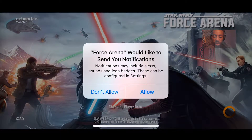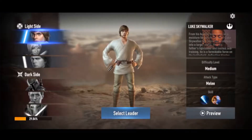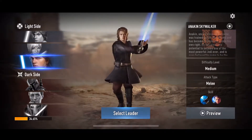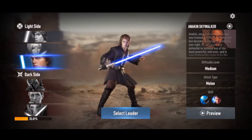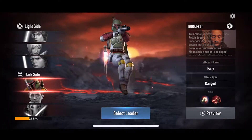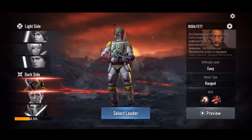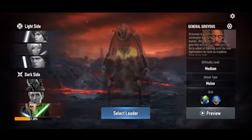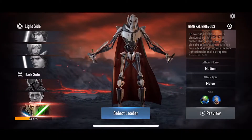Force Arena would like to send you notifications. You've got your selectable characters here. You've got Luke Skywalker, Sabine Wren, and Anakin. Anakin is on the light side for some reason — this is before he's been influenced by the dark forces. And then on the dark side you can pick Boba Fett, Grand Moff Tarkin — remember him — and General Grievous.